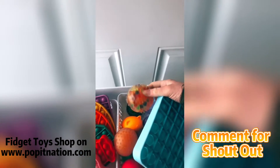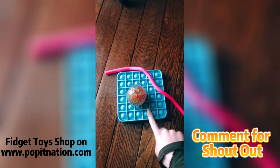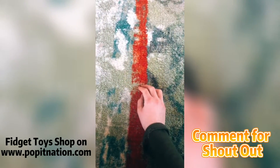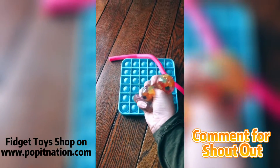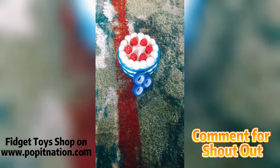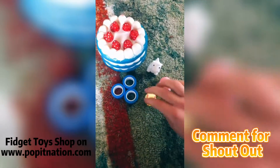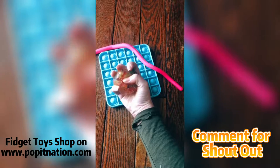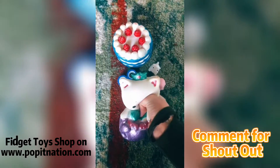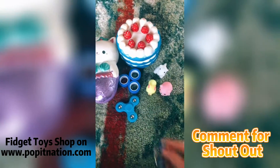Let's do some more fidget trading! I want to trade this pop it, this orbeez ball, and this monkey noodle — trading ultra rare fidget pack, going once, going twice! I really really want that pop it and all that stuff. What's your offer? I'll offer this cake squishy, magnet rings, a unicorn mochi, a bear mochi, and a seahorse mochi. You have to add more — you're really underpaying. I'll add a cat mermaid squishy, a fidget spinner, and a bike chain.